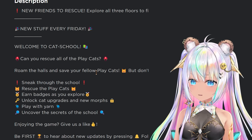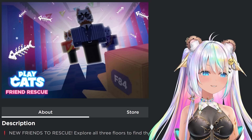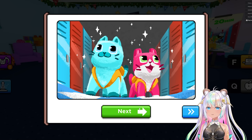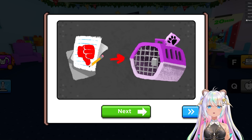Roam the halls and save your fellow play cats, but don't get caught by the hall monitors or the professors. We're going to hang out with cats today. Look how cute - this looks adorable. The cats are happy, they're at school. What is that? One of them looks mean, one of them is sad, this one's got its tongue out. If it's bad, go to the cage.